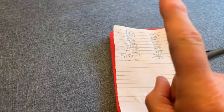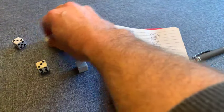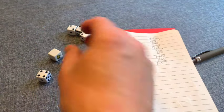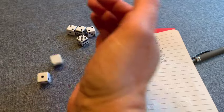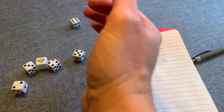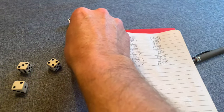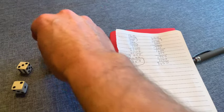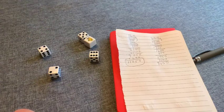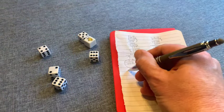The first player to reach 10,000 points temporarily wins. Once someone crosses that threshold and marks down their points, every other player gets one more turn to try and catch up and overthrow the leader. Stealing the roll is absolutely permitted during this final round. Gameplay is over once every other player has had a turn, scores are tallied, and winner winner chicken dinner.